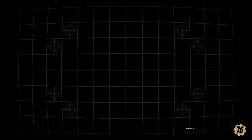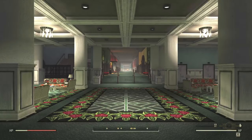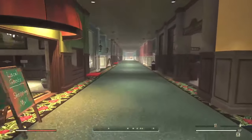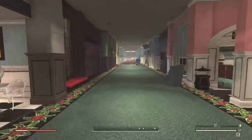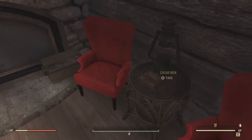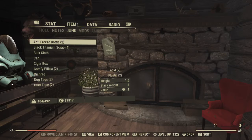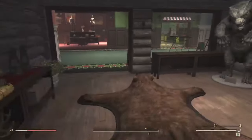We're actually going to start at the White Springs North entrance and enter the mall. From the fast travel point I'll show you where to find that cigar box. It's the only fast travel point for this particular location. You're just going to run all the way down the hall until you see the Creekside Lodge, and run in there.